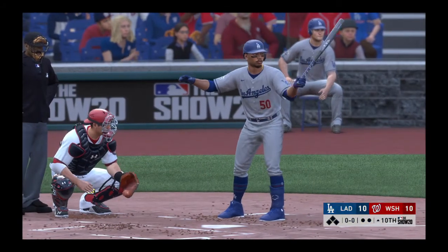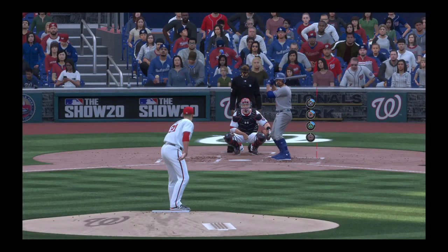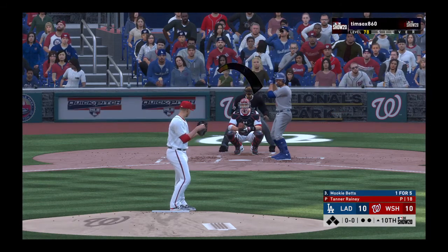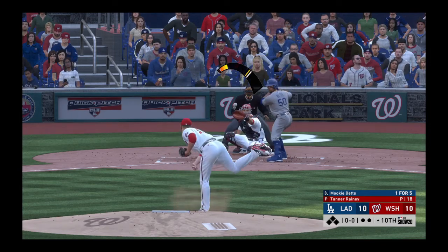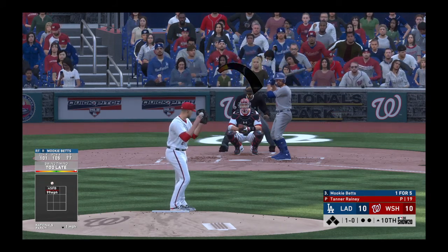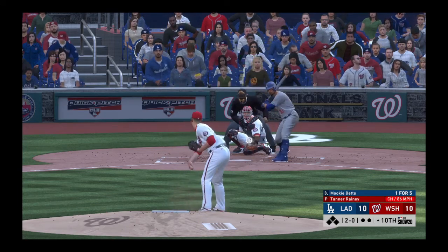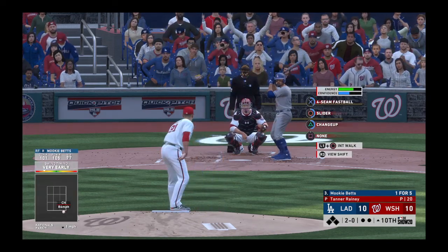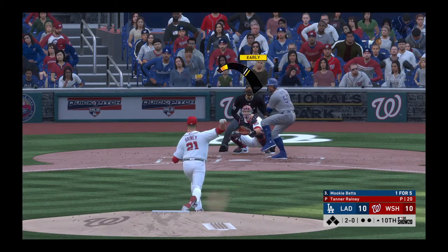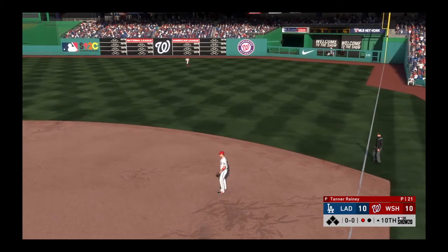We are into extra innings and up next one of the terrific talents in the game, Mookie Betts. Here it comes. Now the 1-0 is a changeup that drops below the knees for the ball. Hit sharply toward the right side but that finds the first baseman's glove and that's a tough first out.